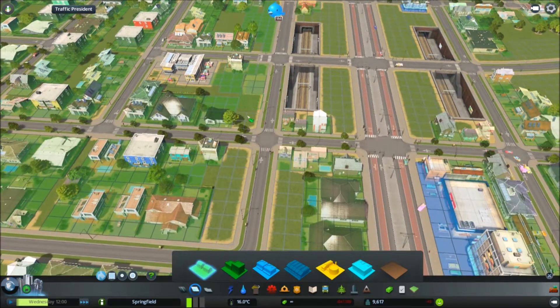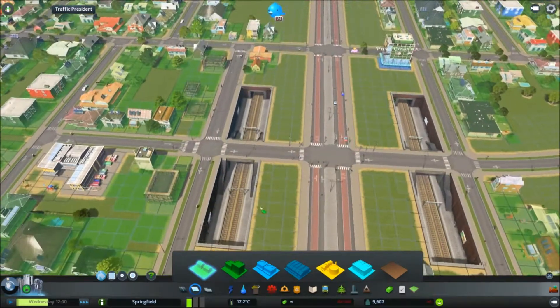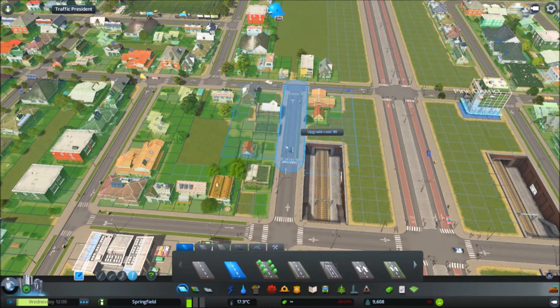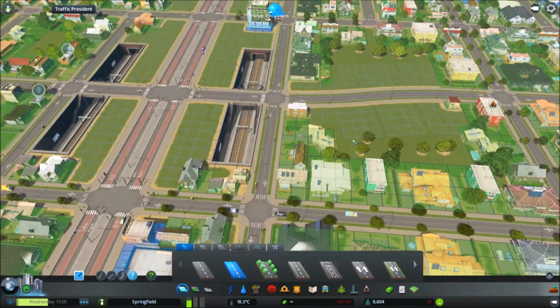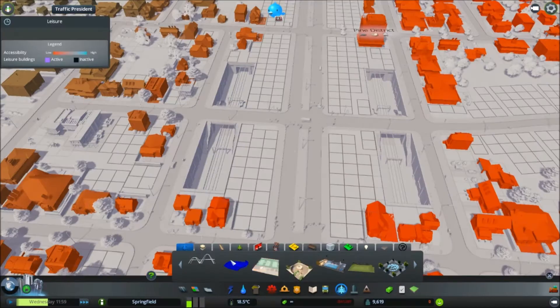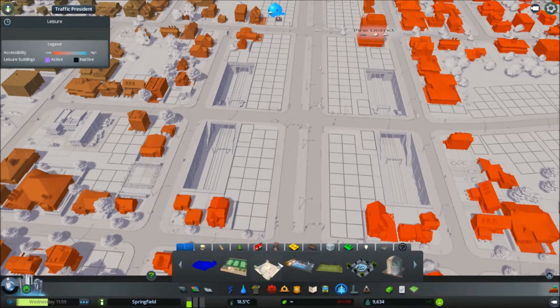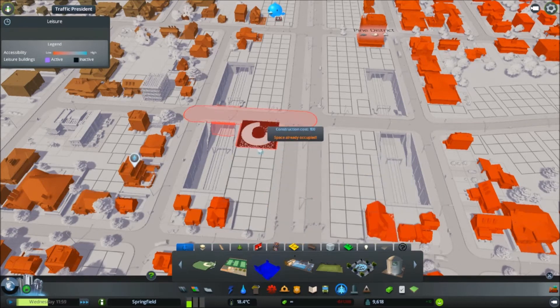I'll rezone all this area and have people move back in. Just change that back to grass. I'm not quite sure what I want to fill this space between the stations with. An underground car park might be good - like, you can park up and then go do whatever.